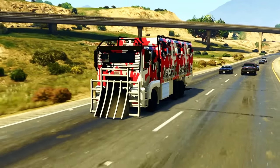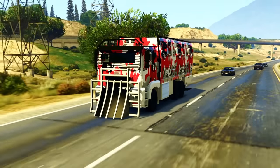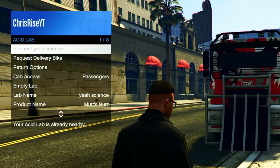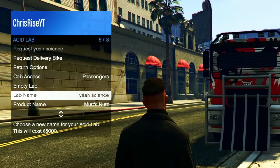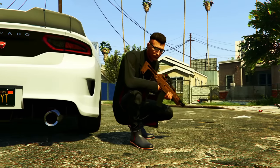One of the things I absolutely love about this business is that it's inside a vehicle, making it a mobile business. Unlike other businesses where you have to go over to them on the map, the acid lab comes to you. If you open up your interaction menu, go to Services and select Acid Lab — you have the option to request your acid lab as well as your delivery bike. From here you can also return both vehicles and even change the name of your acid lab for only $5,000.